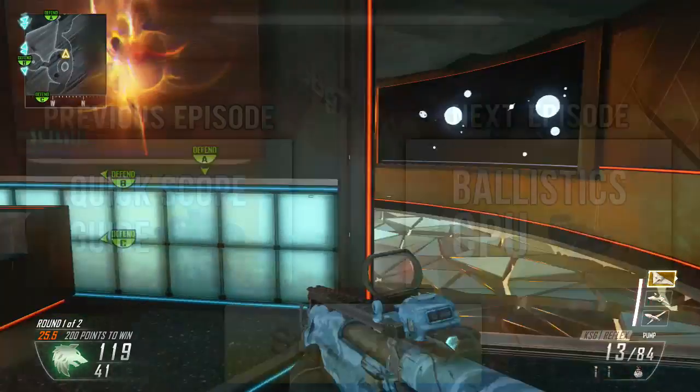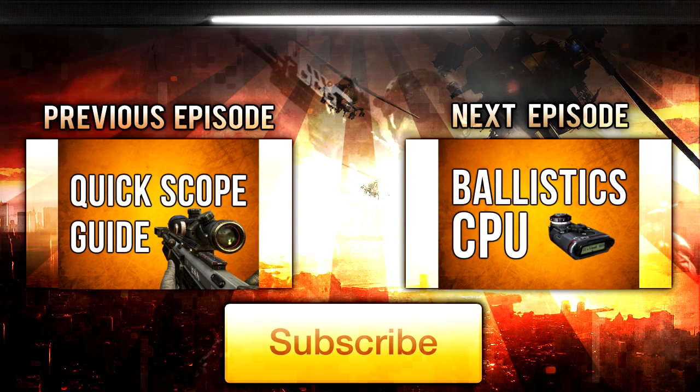That's all for this episode — I hope you enjoyed it and learned something useful. If you'd like to check out my previous episode, which was a quickscope guide, click the box on the left. Click the box on the right for the next episode, which will be on the Ballistic CPU. As always, if you enjoyed the content, don't forget to like, favorite, and subscribe. Drifter out.